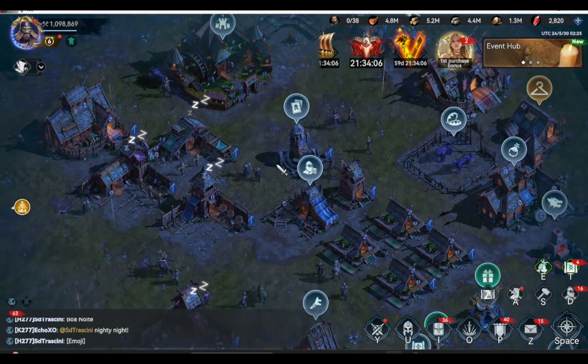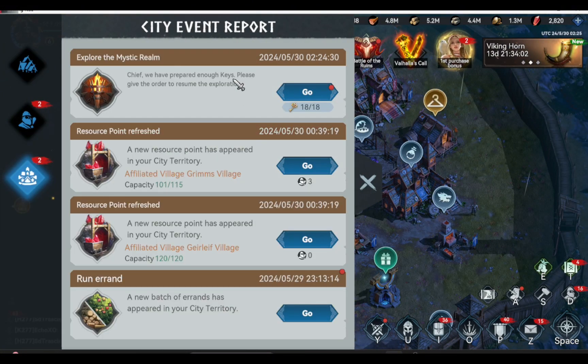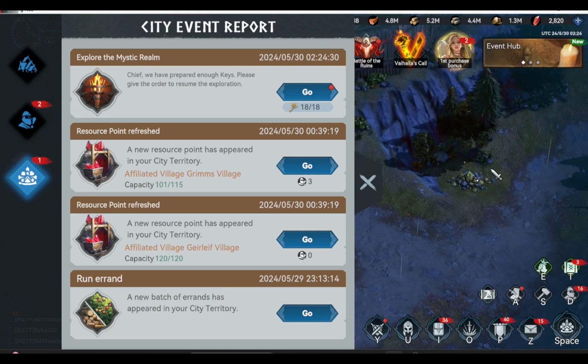The third thing you need to check in your farm account is the city camp event report. You can see here that you have a lot of resources to collect. Make sure to collect them all.